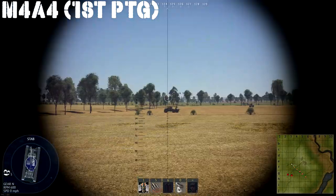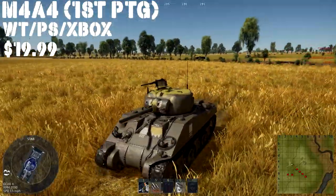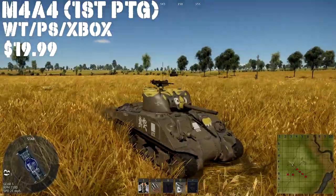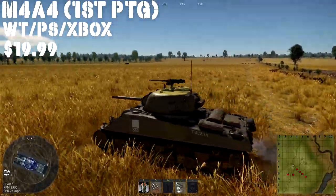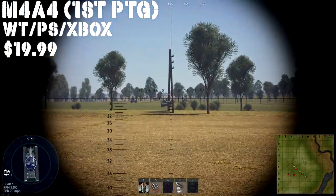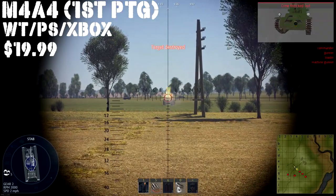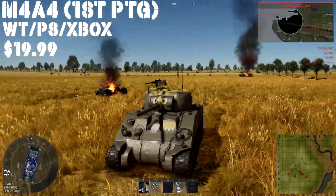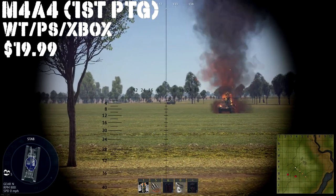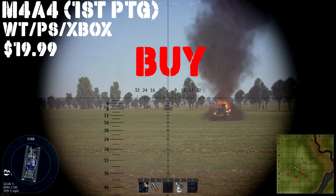Up next we have the M4A4 premium pack, on sale at the War Thunder Store, PlayStation 4, and Xbox for $19.99, coming with 1,000 Golden Eagles and 15 days of premium. This was the tank I picked up to grind out the Chinese tech tree when it released. It performs like all the normal Shermans do — 75mm M3 cannon, .50 cal on top. If you like Shermans, this is a pretty strong buy. If you don't like Shermans, you won't like this tank. The M4A4 variant was typically reserved for Lend-Lease tanks sent to places like Italy, China, and France. For me personally, it's a buy.